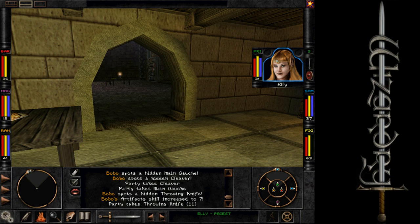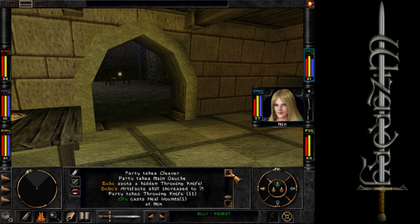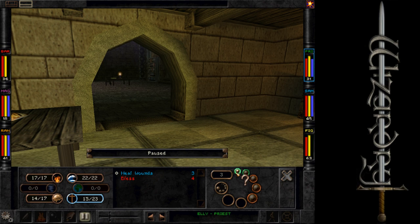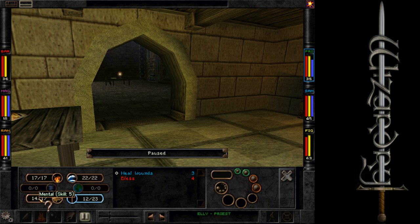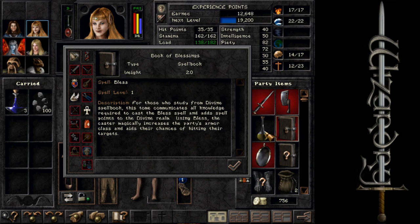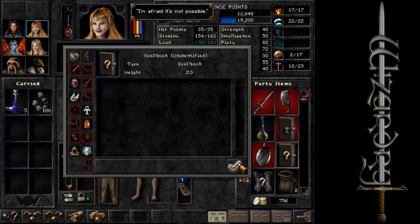I wonder if I can cast in here — I can! Well, that's handy. Book of Blessings — Spell Bless. For those who study from the Divine Spellbook, this tome communicates all knowledge required to cast the Bless spell. Lord, Valkyrie, Priest, and Bishop. So I could actually sell this. I can cast Identify from right here — I'm afraid it's not possible. Shucks.